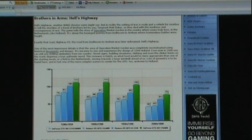Brothers in Arms: Hell's Highway. Again, the 295 GTX is a monster that NVIDIA released — in every category from low resolution all the way up to high resolution. Most people don't have a 30-inch monitor, but these cards are designed for that. That's where the pixel count gets much higher and it's up to the GPU. Most GPUs fall on their face after 1920 by 1200. But here, Brothers in Arms: Hell's Highway at 2560 by 1600 is 14 frames per second faster than the 4870 X2. It's amazing.